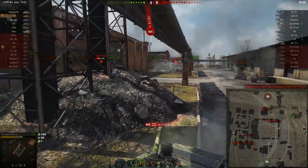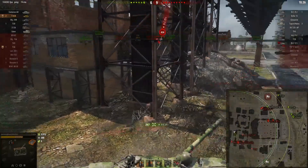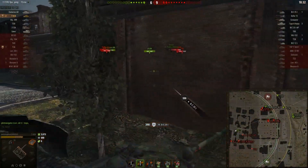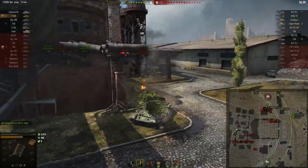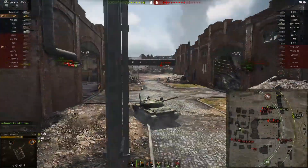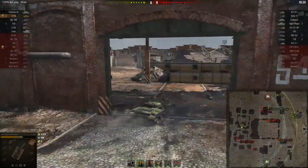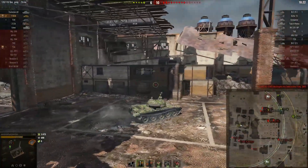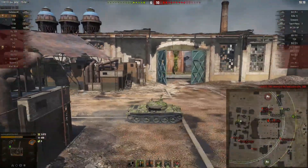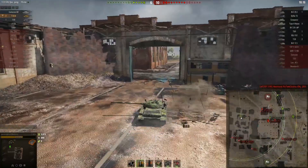I noticed the Bat.-Chat was unspotted and I was worried I was running into him. He's decided to start chasing me — I get lucky, he bounces one of his shells, and I keep running away. I'm not going to stick around on a 5v1. Just trying to leave lets me get lucky here. If I had tried to stay and brawl out the Bat.-Chat there's no way I would have won — that's a mistake a lot of people would make.